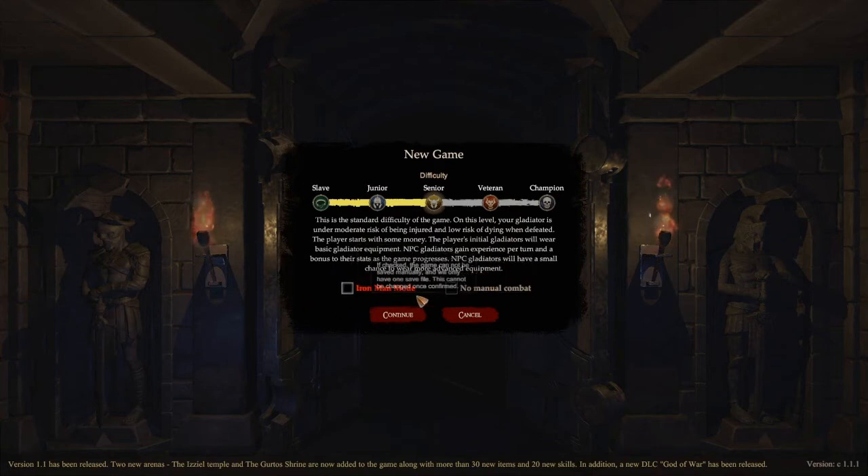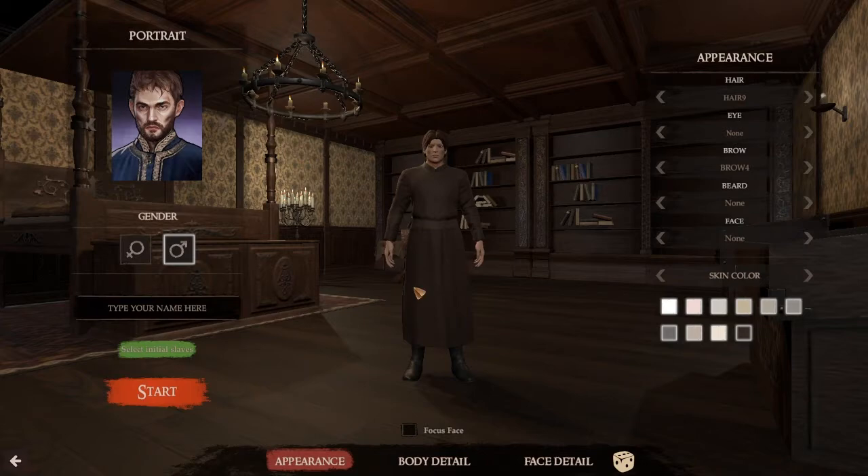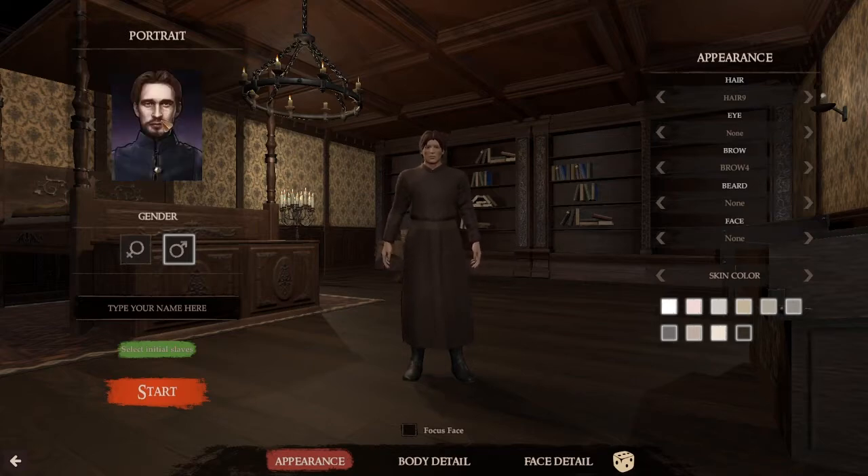We'll go with senior difficulty. The manual combat stuff is cool because you can leave it to them to fight for themselves or you can get involved. There are loads of load screens as we know, though it's getting much quicker. There are some tips at the bottom which is cool. You can choose your character - let's pick someone that looks like this guy, put a bit of a beard on him. They pretty much look like each other. It's a shame you can't change your outfits. Mezus Maximus.